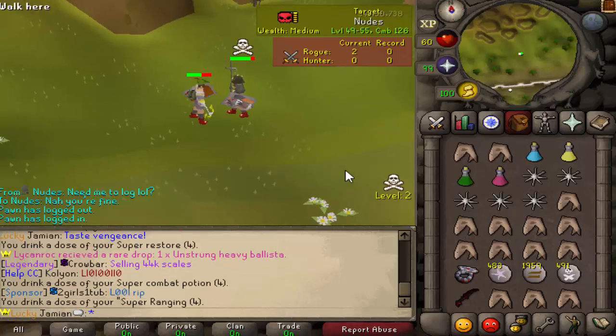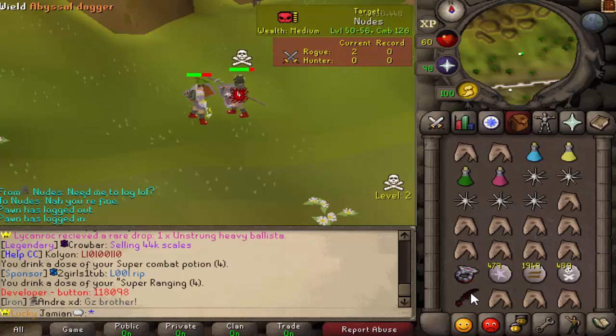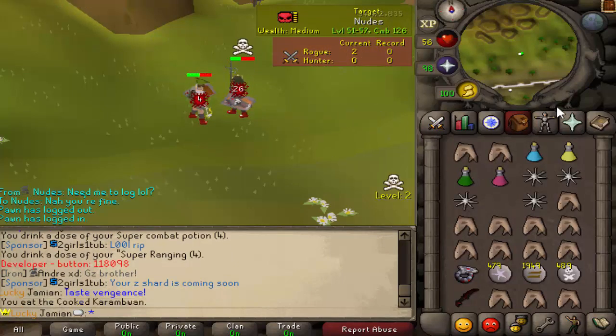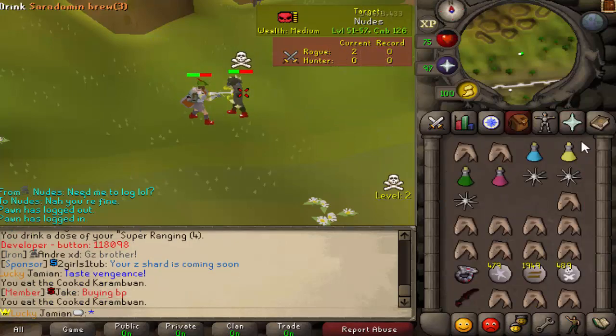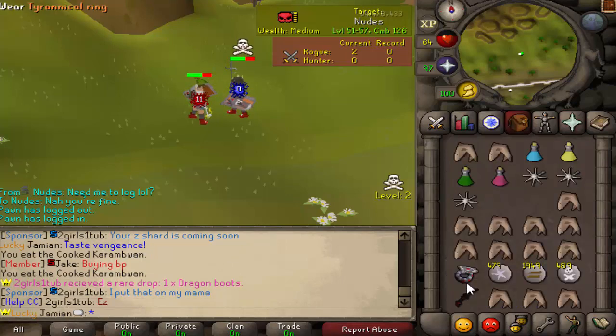From my gear you can see I have some sort of weird half-range, half-melee hybrid type setup, so we'll see how that goes. We both have the DFS - that's interesting. I should probably be more cautious of that, it could be a sad panda situation.